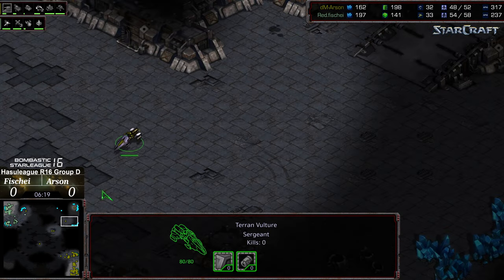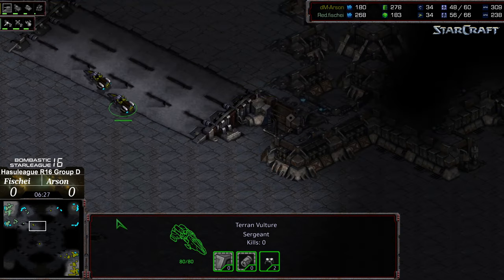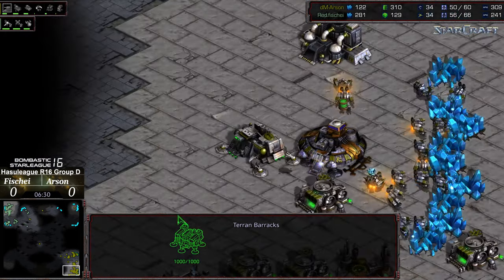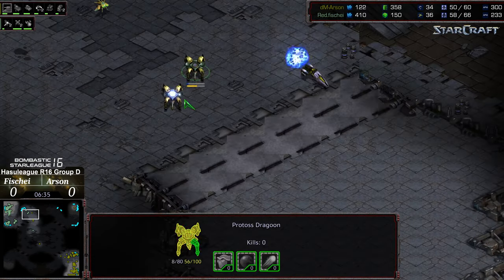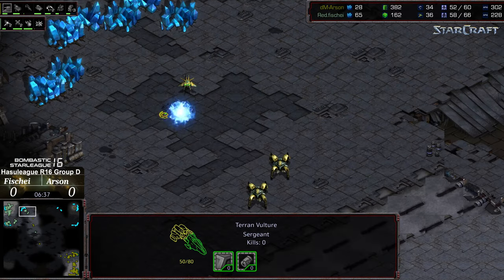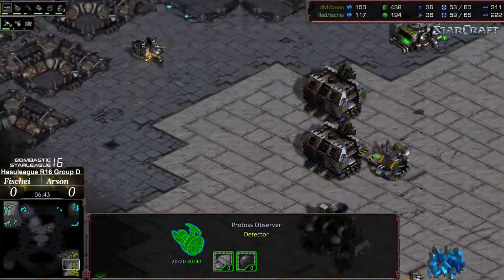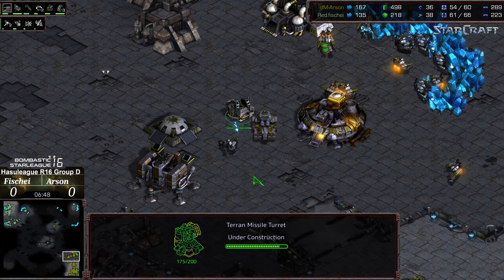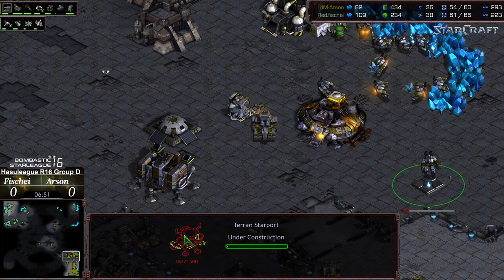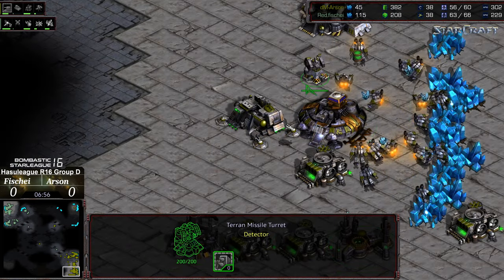Everything looks like he's going to play macro at least at this stage. It looks like there's an academy going down — it looks like he's going to go for more long-term macro play. The vulture is confirming the third on the way. The observer is racing across the map. We do have an initial turret near the natural expansion to help play anti-DT as well. A starport is plopping down — I think that's for plus two weapons — and the academy is also being constructed.